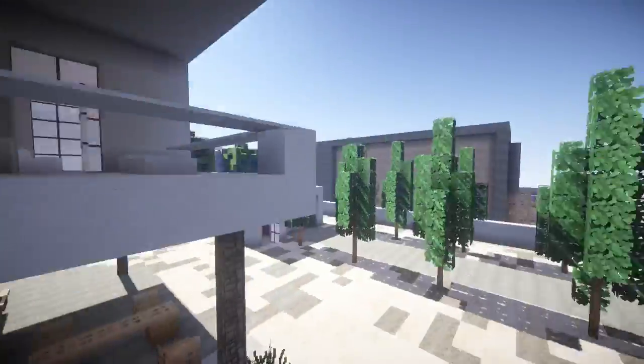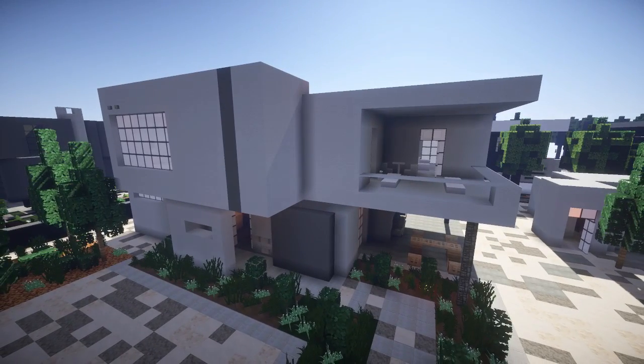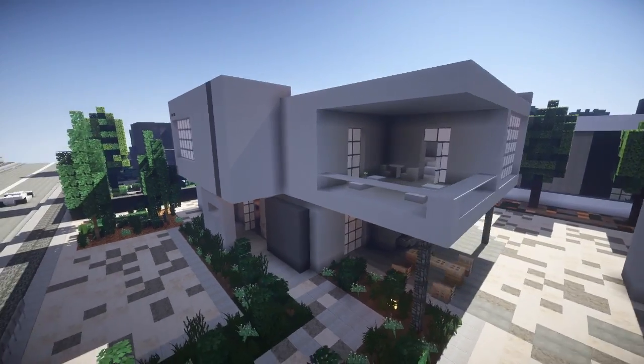I'm just gonna go back here and take a little flyby. This house is a concept house, a modern concept house — it's like box in box in box, but it's beautifully laid out. I do like it.